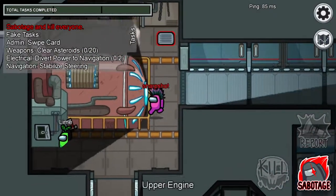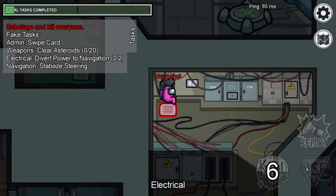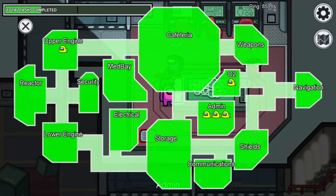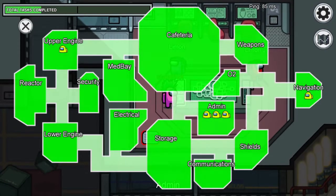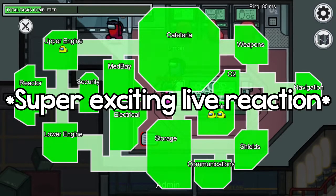In no particular order, the first random fact is that dead bodies still pop up in Admin. As you can see in this clip here, I killed Lime up in Upper Engine. And when I went all the way down back to Admin to check Admin, the body was still there, proving that you can still see dead bodies on Admin.